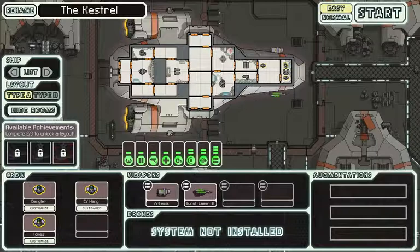Here's our ship. Shields, cameras, doors, medical bay, weaponry, engine, and oxygen tank.